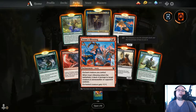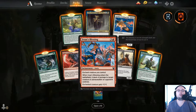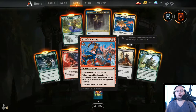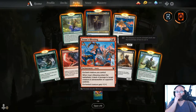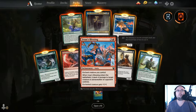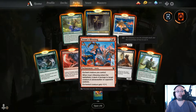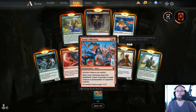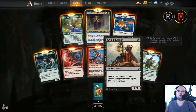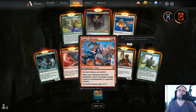Iroha's Blessing — 4 mana, enchant creature you control. When it enters the battlefield, it deals 4 damage to target creature or planeswalker an opponent controls, and the creature gets plus 1/plus 1. This is actually really good. A 4 mana burn spell that also puts an enchantment on a creature giving plus 1/plus 1 — I feel like this is okay.